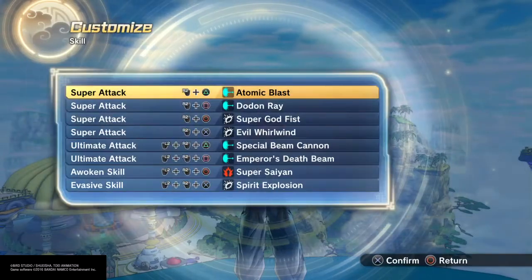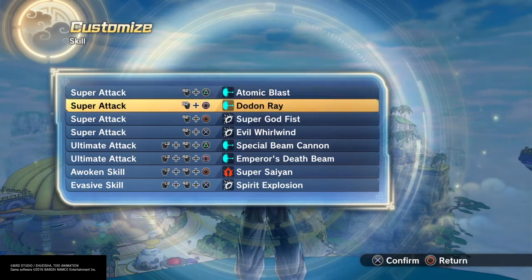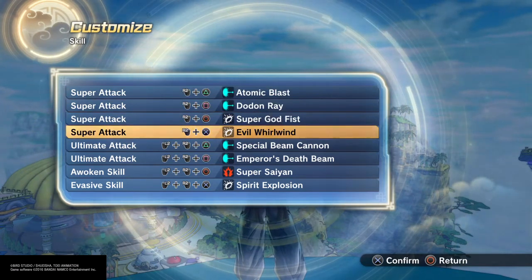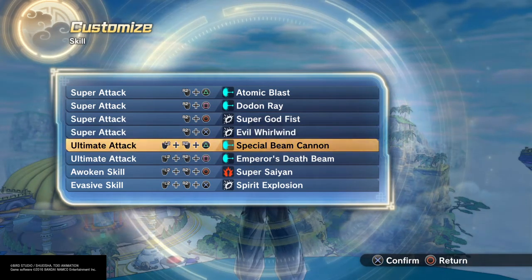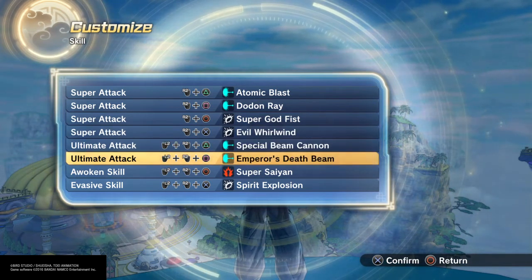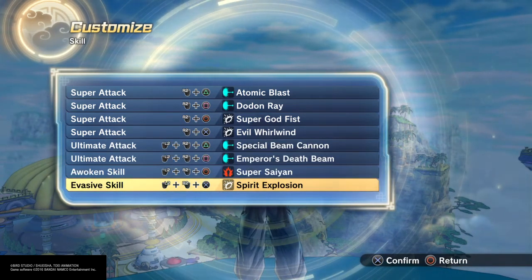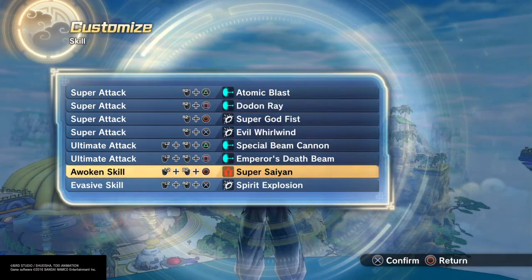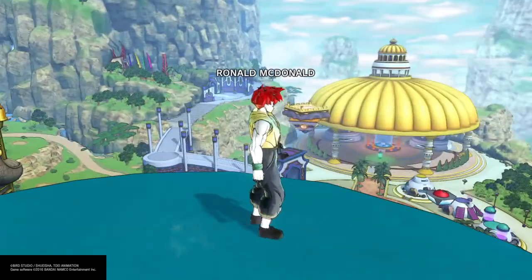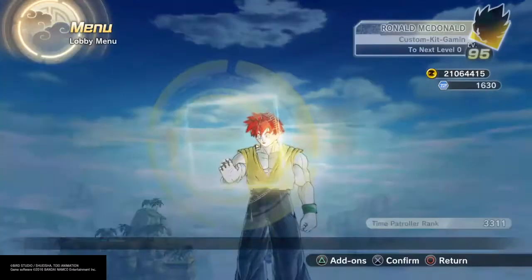For moves: Atomic Blast, Demon's Lair, and the Spirit Gun of course — these two Spirit Guns are a little bit of hits. Super got this nice OP move, and another nice move is Evil Whirlwind. Hit him with more Spirit Guns if you want — more finger blasting, Super Saiyan if you will — and Spirit Explosion. There it is, this is my Yusuke outfit, I walk around with it a lot.